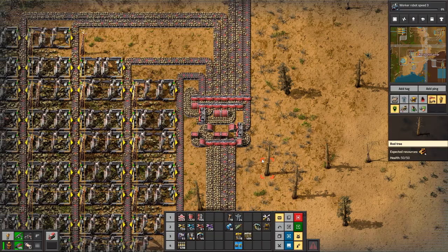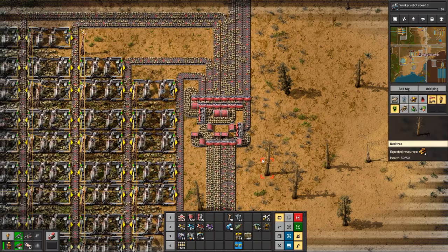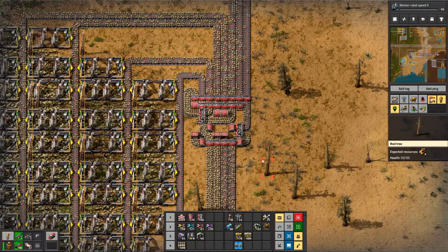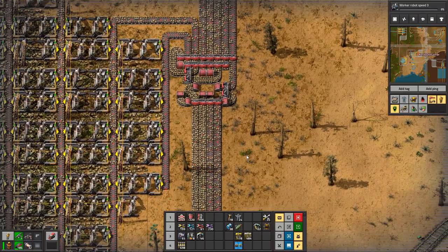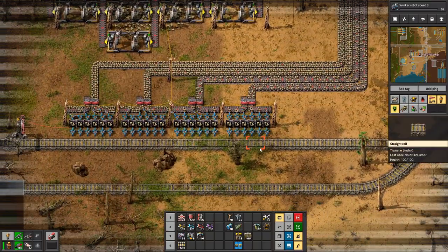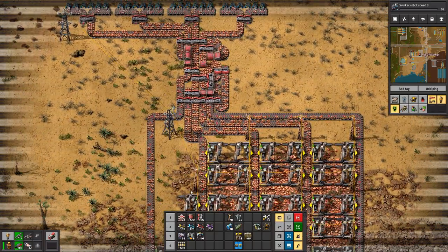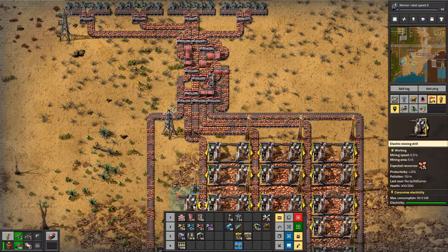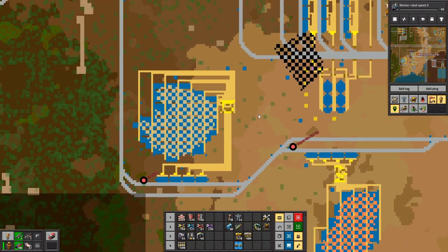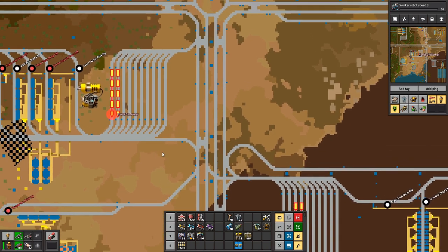Can you have some more armpits? There's stone flowing — that's the important bit. There's copper flowing. Everything is looking good.